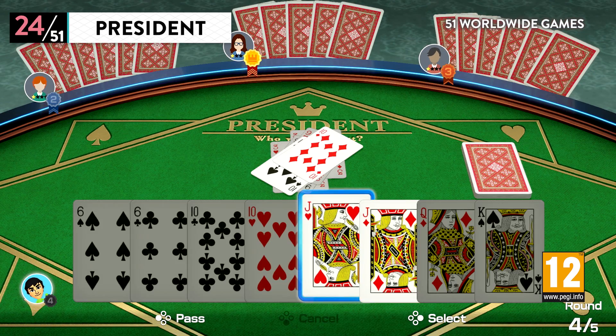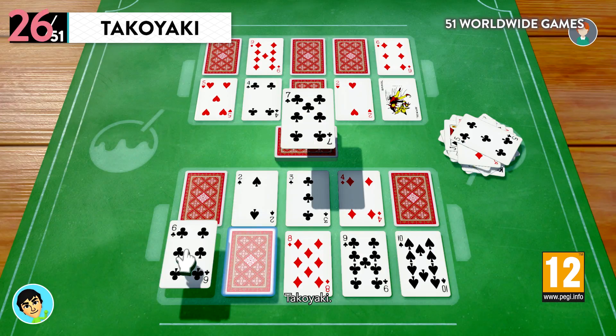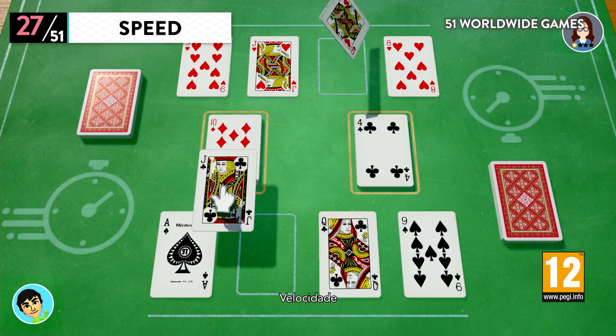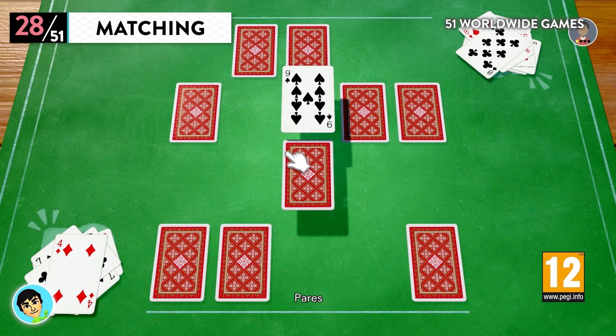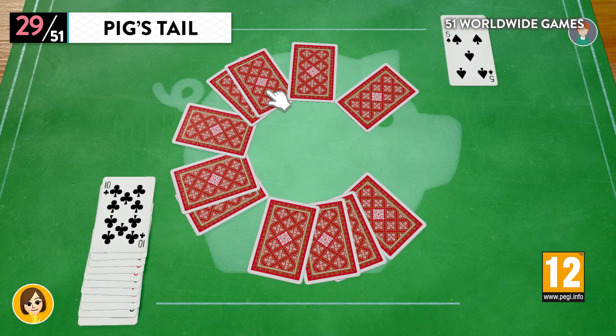Also included in the card games collection: President, Sevens, Takoyaki, Speed, Matching, Pig's Tail, and War.